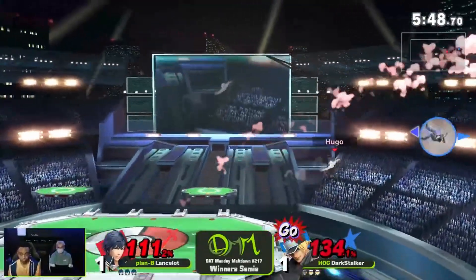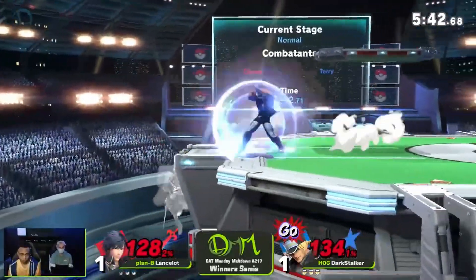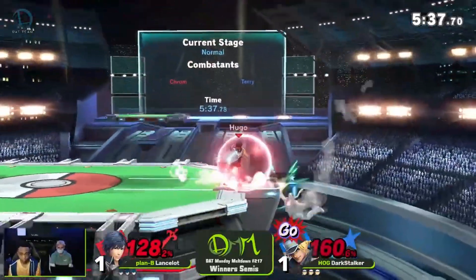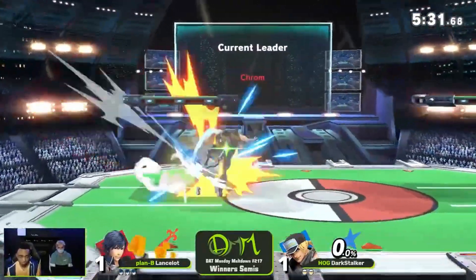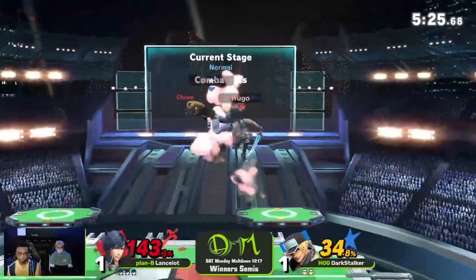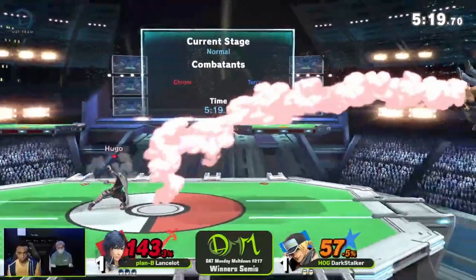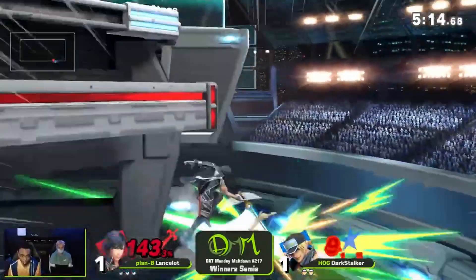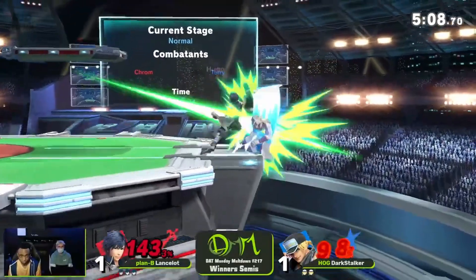So what else could you ask for? Well, the answer lies in his frame data that most people look over due to not really understanding it real well. In short, Terry's moves are very bad on whiff, leaving him open for a very long time. This makes footsies, which would be one of his strongest points, unnecessarily risky and annoying. His big body stature also gives way to many problems — due to his weight, he's very easy to combo, making him easy combo food for most other characters.